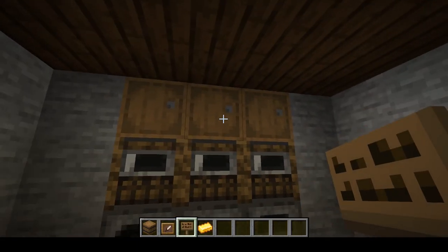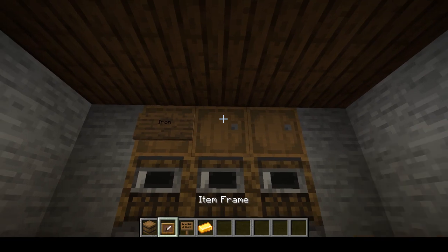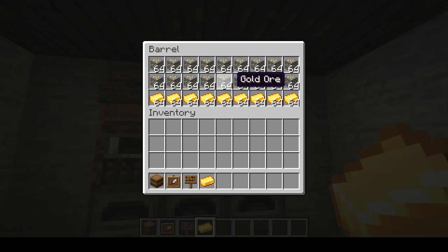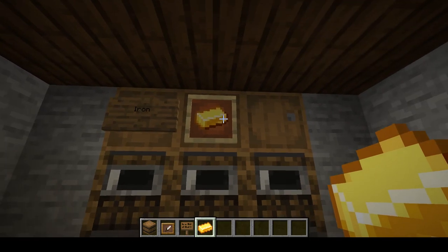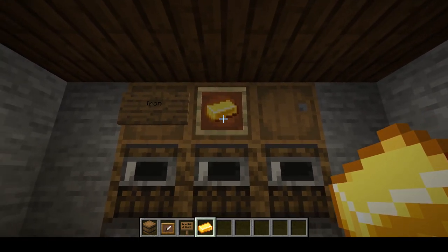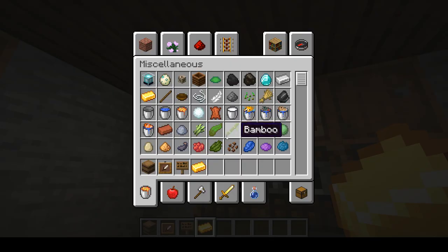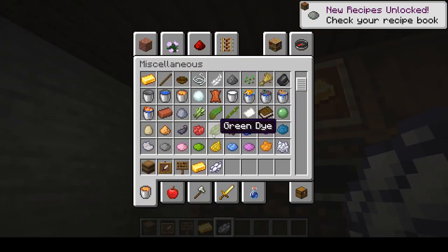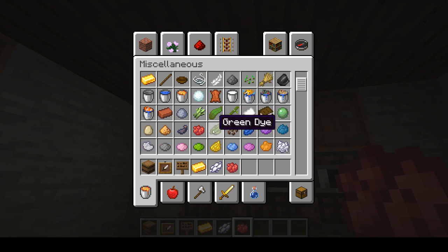One other super important part of a storage system is labeling where things are. I could use a sign, or alternatively for a fancier approach, you can use an item frame denoting that this barrel holds all of your gold. The problem with the item frame is there's only a small area of the barrel you can actually right-click on, whereas the sign can get a lot more use. It's just hard to read the black text, but you can use a little bit of dye to make it more readable - though some colors are a very stark contrast and might hurt people's eyes.